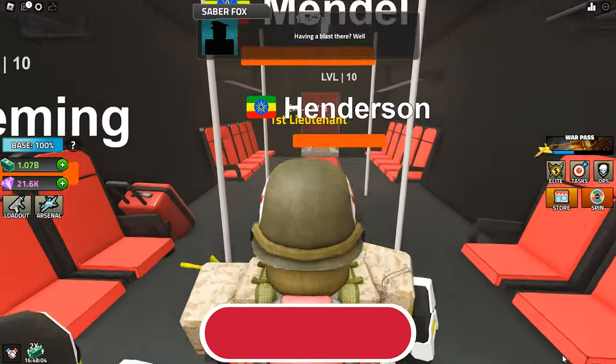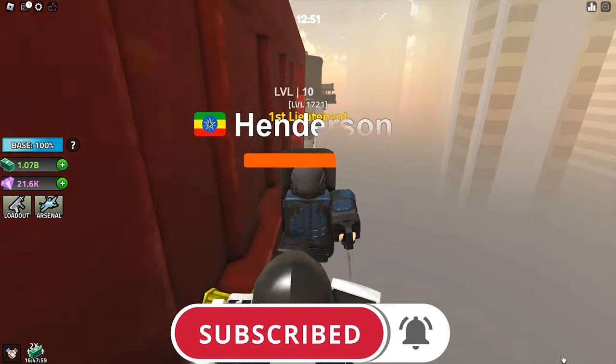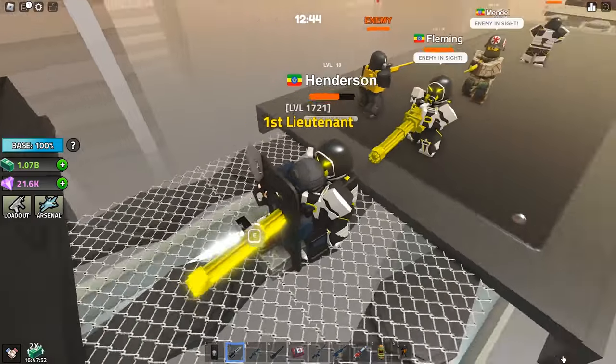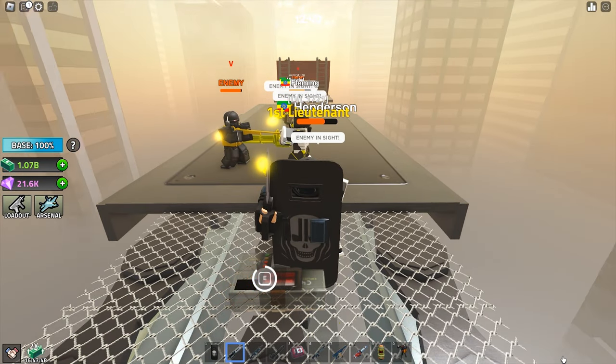I like to switch to heavier armors here for the last section because it's safer. This run is only a few seconds slower so I don't really want to take so much risk and die in the last section. But if you are confident, you can keep the stealth armor on.